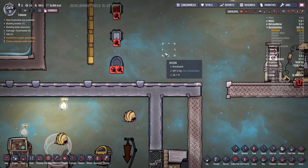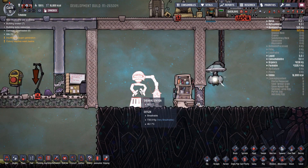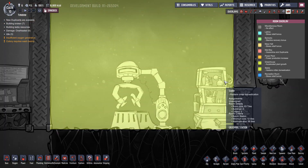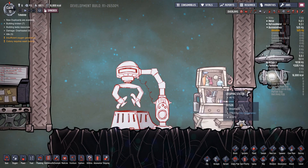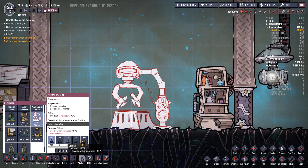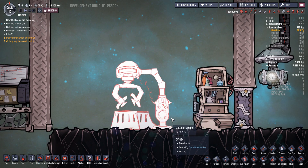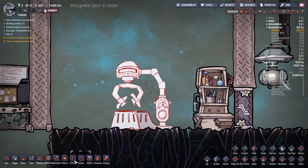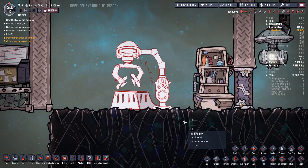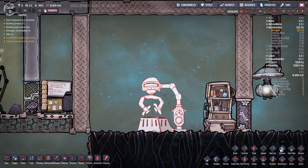There's still more new stuff for dealing with critters. Here's the Shearing Station — a new machine that needs to be inside a stable alongside the Grooming Station. It's not very expensive — just normal items. This shears the Draco, who can provide plastic. It doesn't need power at the moment, though that may change.